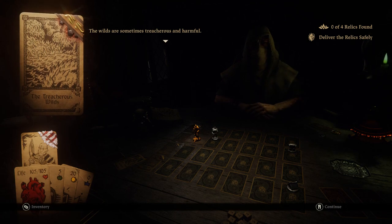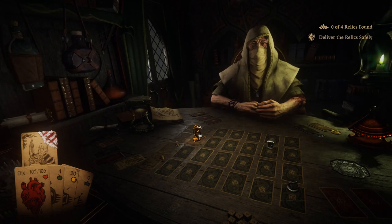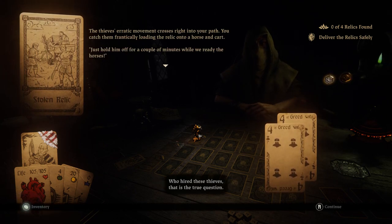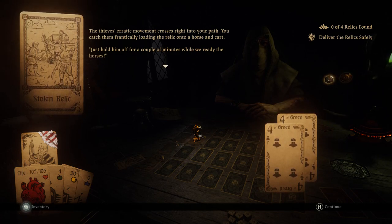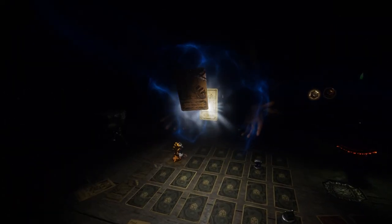We're getting really close to that guy. One more relic is within your grasp. Who hired these thieves? That is the true question. They're so good at escaping me that they ran directly into the person seeking them out. Stolen relic - the thieves' erratic movements cross right into your path. You catch them frantically loading the relic onto a horse and cart. Just hold them off for a few minutes while we ready the horses. Do I have a time limit to defeat him? Otherwise they might escape and I have to chase them down again.